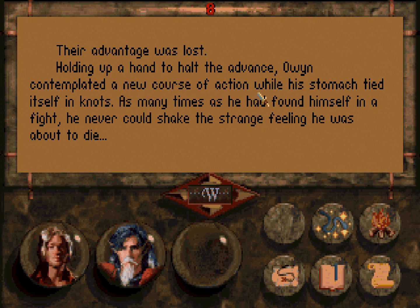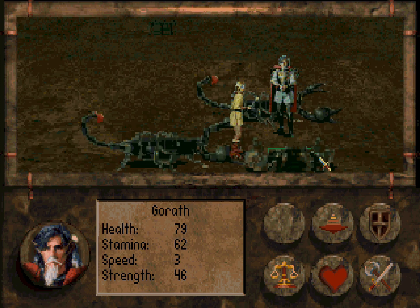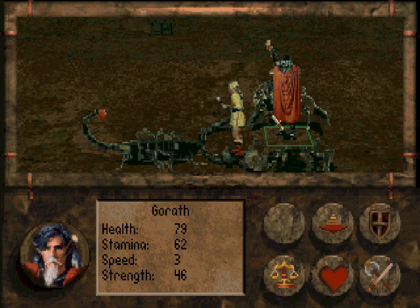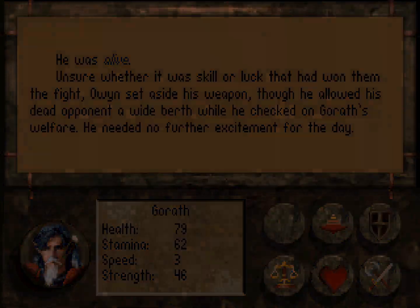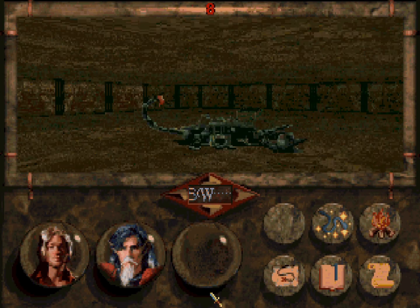As many times as he had found himself in a fight, he never could shake the strange feeling he was about to die. Healthy amount of caution — giant scorpions! Right, have at thee! We need to take care of these scorpions quickly! That's one down. And you can start hitting this one. These scorpions are comically huge, but I can deal with them — even Owen can deal with them. Have at thee — and dead! Owen's strength ability has increased. You are now strength 22! That's pretty strong. They are very dead.